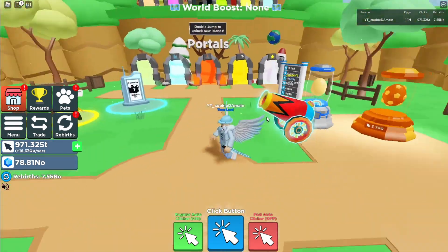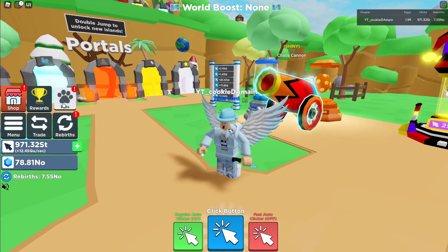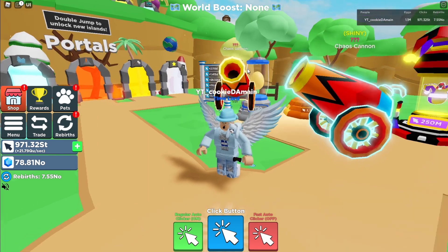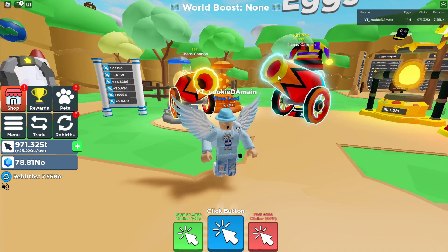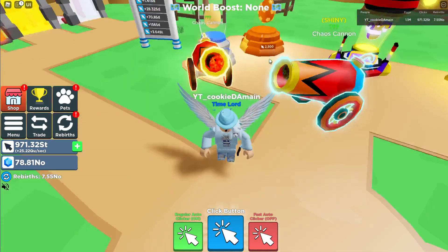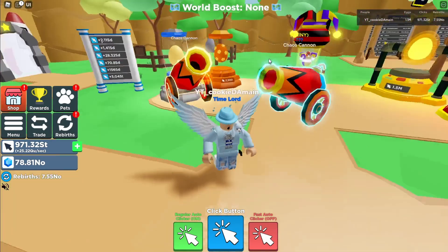Wait, the smoke is green now! Let me show you the difference: on the normal one the smoke is orange, but on the shiny one the smoke is green. The sparks are orange on the normal one and blue on the shiny. I mean, I don't know, but at least we have these pets now.